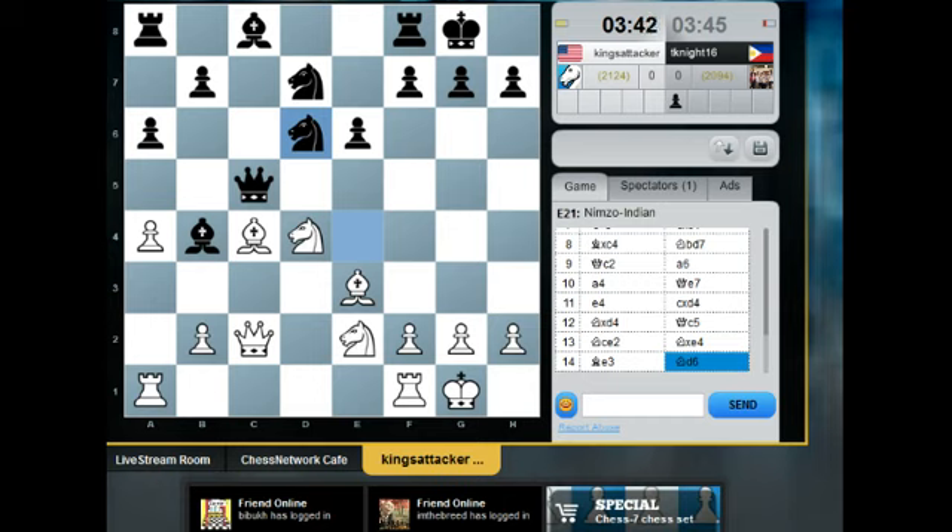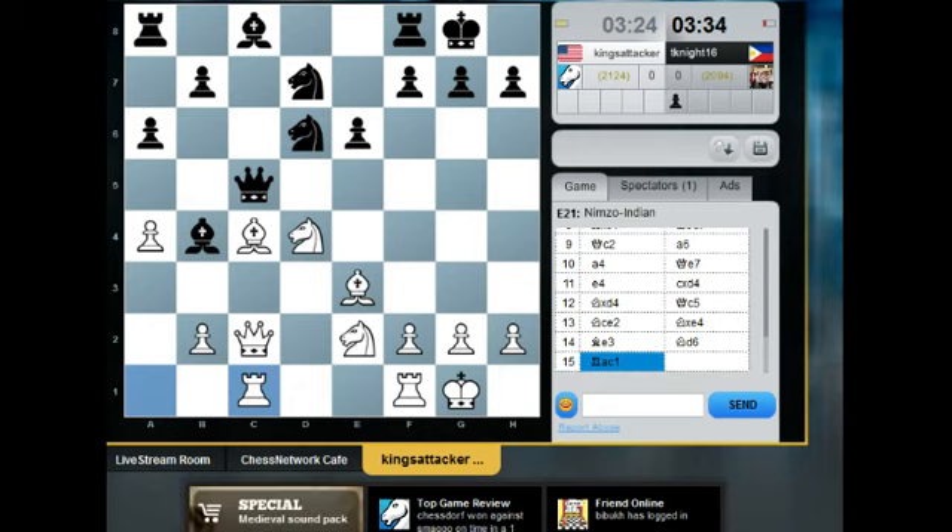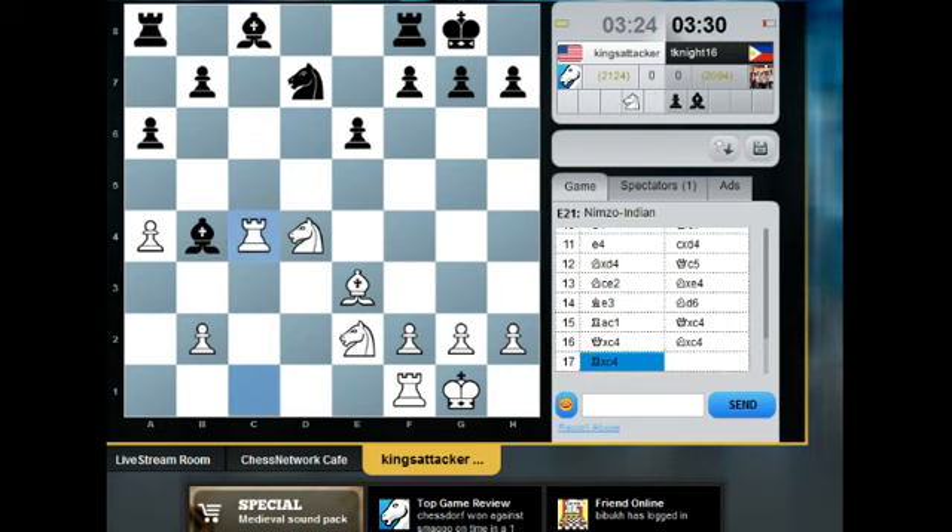The problem is that bishop on c4 is just hanging — queen takes c4 is a threat no matter where that knight goes. I'm just going to do this — go for a queen trade, maybe double up the rooks on the c-file. I'm down a pawn and still fine. White has more pressure but is down a full pawn, so black is passive but white is more dynamic. But black does have two bishops.